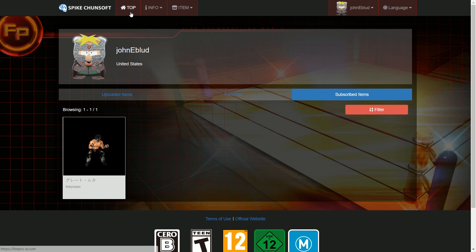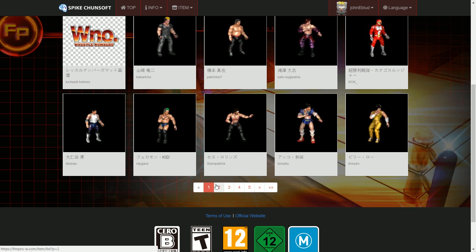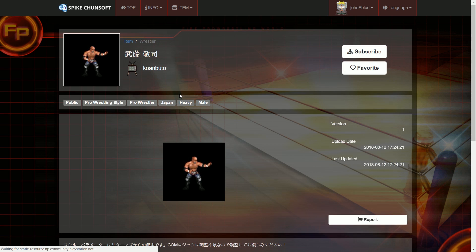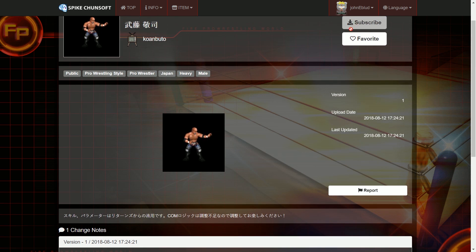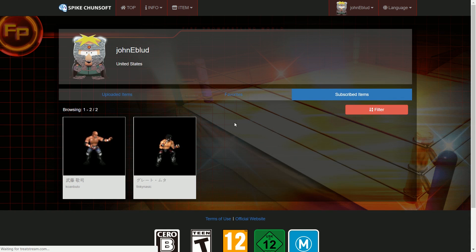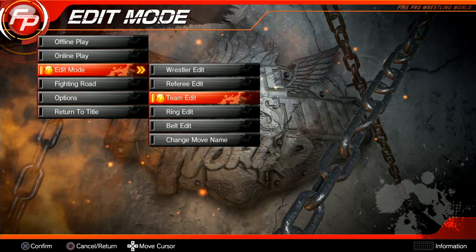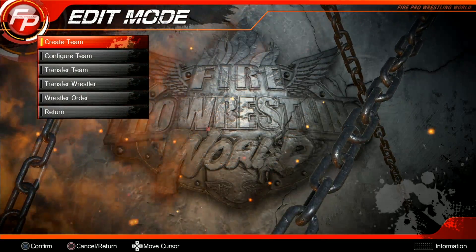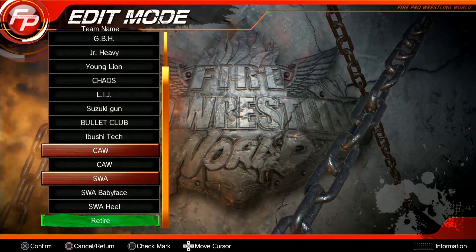I'm going to go all the way back and then go to the website and do this from the beginning. I'm going to go to the item list — I'll just get Mudo, might as well. Right in the same alley. So I subscribed to him, as you can see he is in my subscribed items. I will now go back to the game just to make sure — maybe it just shows up right away. I believe it doesn't though; I'm pretty sure it's the same as it is on Steam, you've got to restart your game.